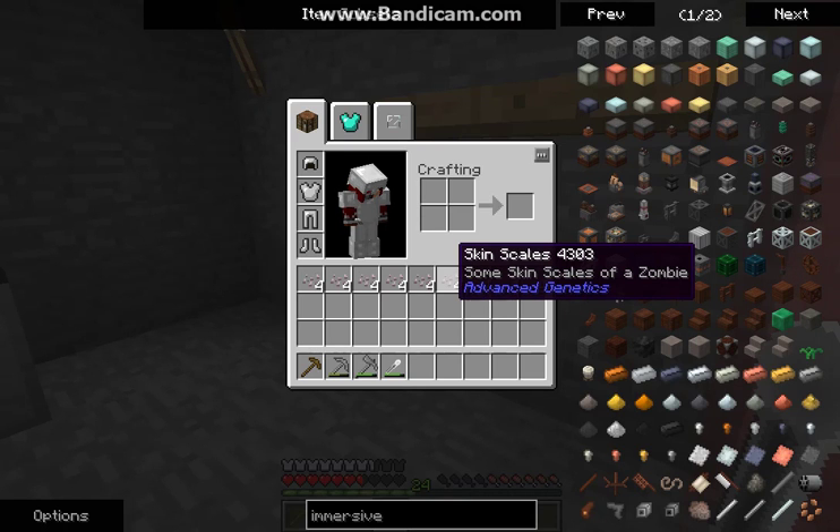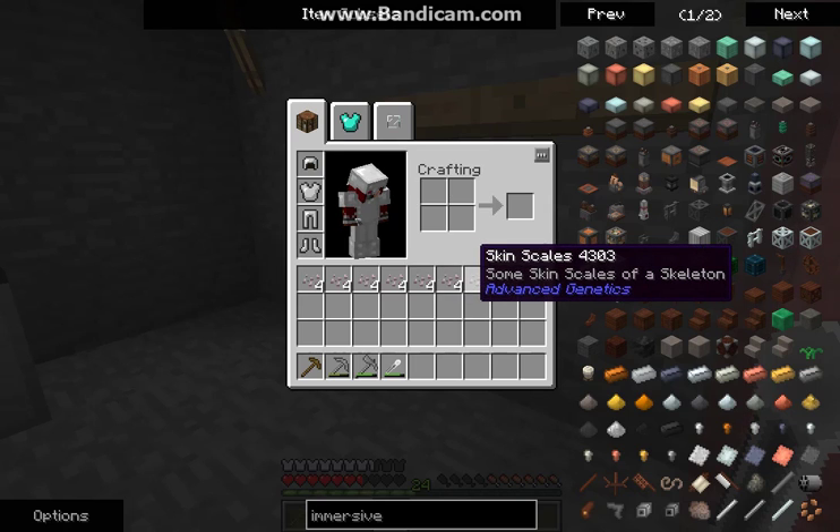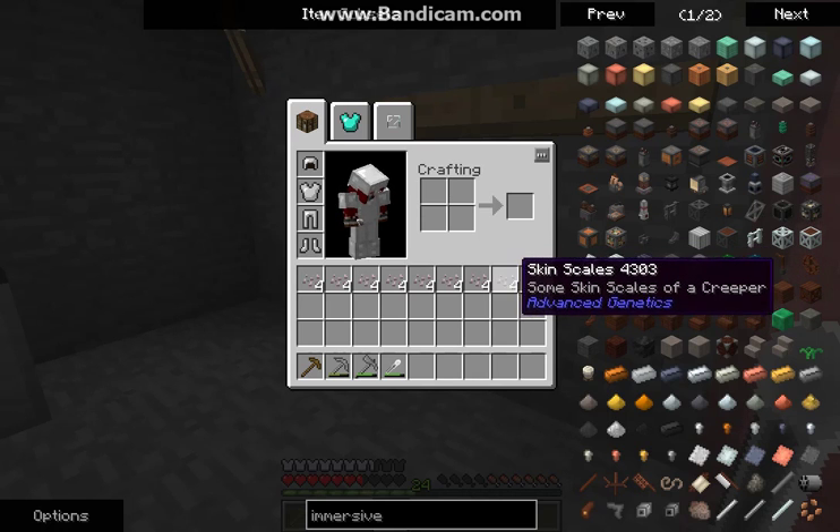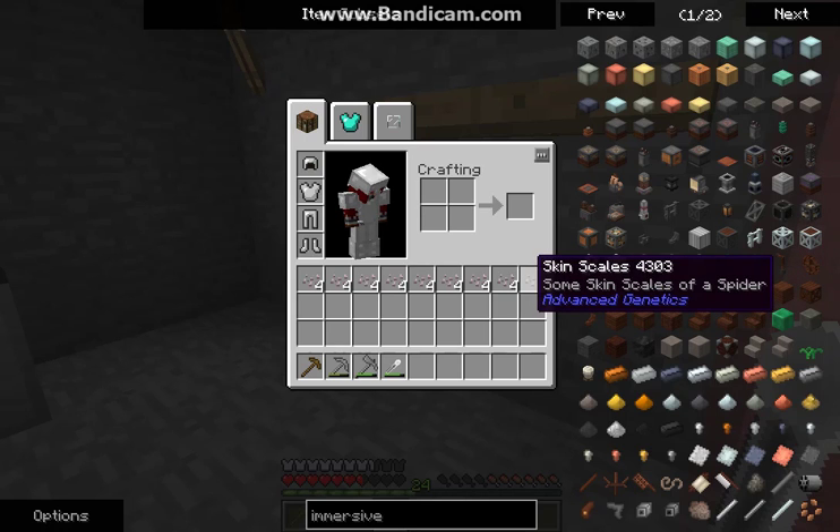Zombie wasn't too bad - it was during the day and I went and just nabbed some just before he burnt to death. Same with the skeleton, but I only just managed to get the fourth one in just before he died, which was a pain in the ass. Creeper was difficult - I think three of them blew up on me, and I managed to get from one of them without taking damage, which wasn't too bad. I ended up patching it all up. Spider was so-so - I did that one during the day.